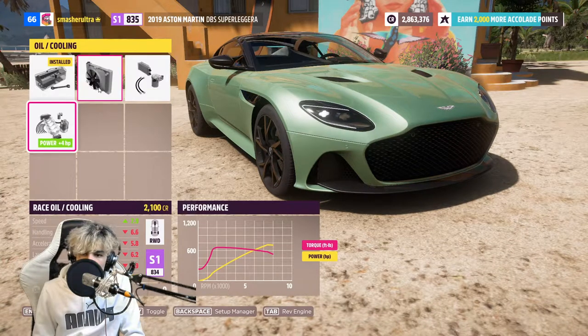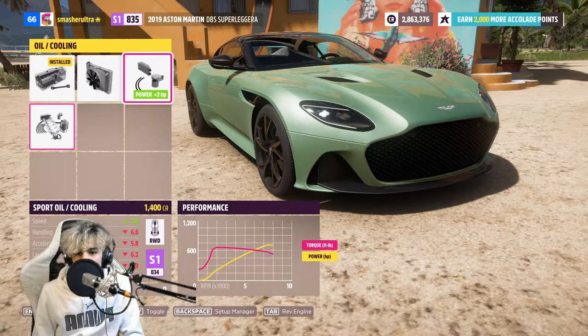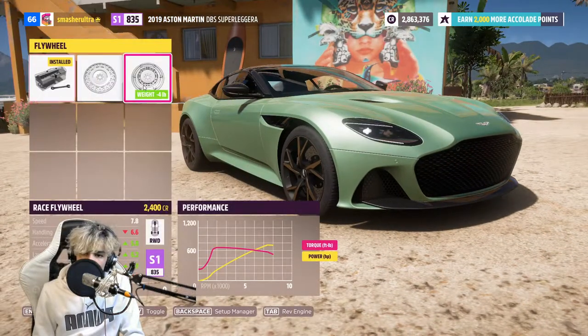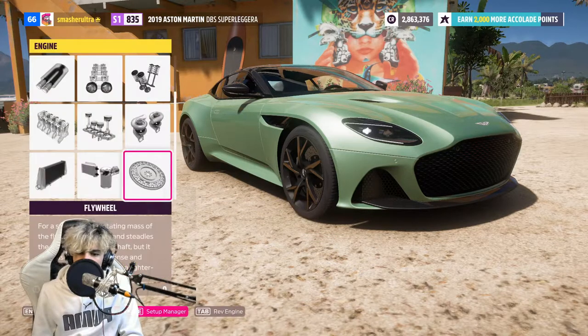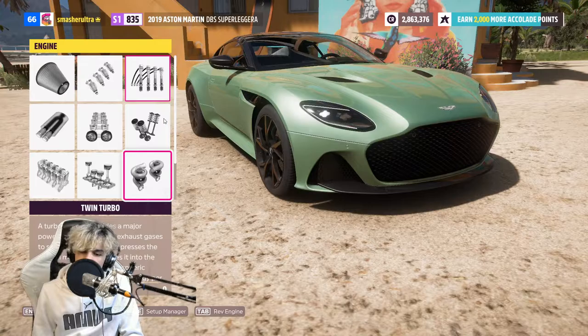Oil and cooling is almost never justified - it adds a lot of weight for very little power gain, so I wouldn't normally go for that. Flywheel I'd often use right at the end - it can make your engine have less inertia, which makes it a little bit more responsive and can honestly make the car more fun to drive. Then obviously just upgrade your engine to your desired horsepower level.